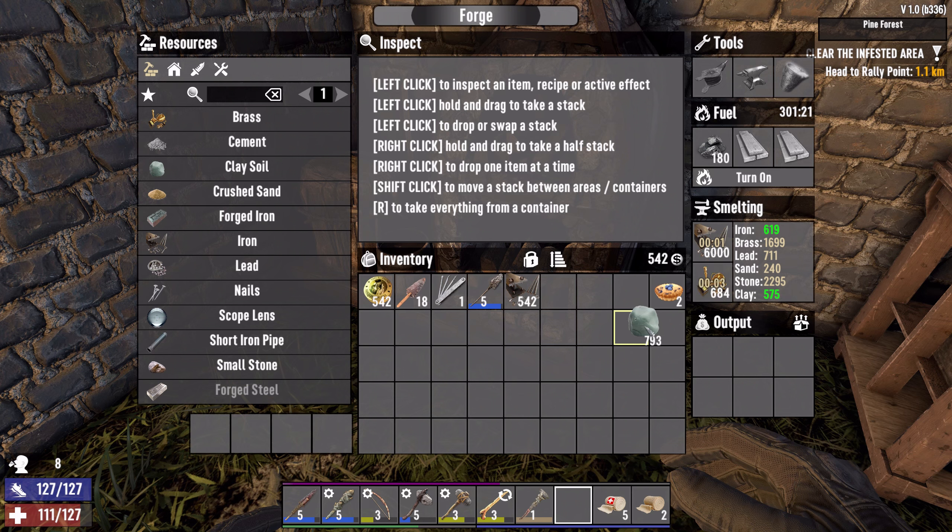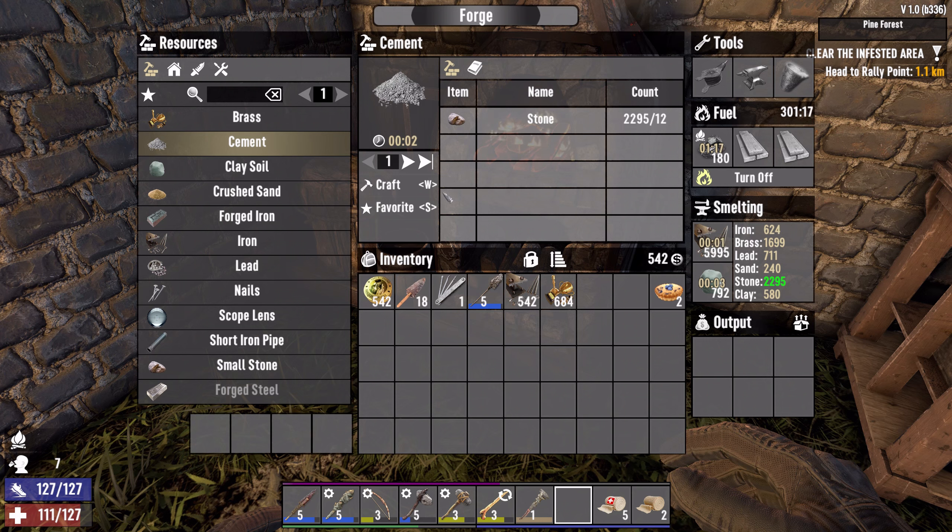We got lots of clay here. 6,000 is the limit it seems. Brass — I got a lot of brass. Cement — I'm sure this is going to be fairly important as well. Forged iron — how much can we make? Let's make some forged iron in the meantime — I've got five minutes for that. These windows — iron shutters! We need ten forged iron for each.